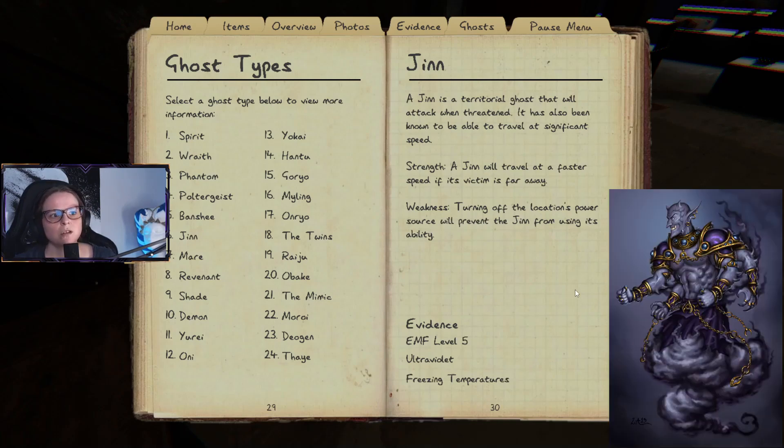The Jin is a territorial ghost that will attack when threatened and can travel at significant speed. Strength: a Jin will travel faster if its victim is far away. Weakness: turning off the location's power source will prevent the Jin from using its ability. That's a bit of a paradox since you want to stay in the light, but I guess you turn off the fuse box and get out of there.